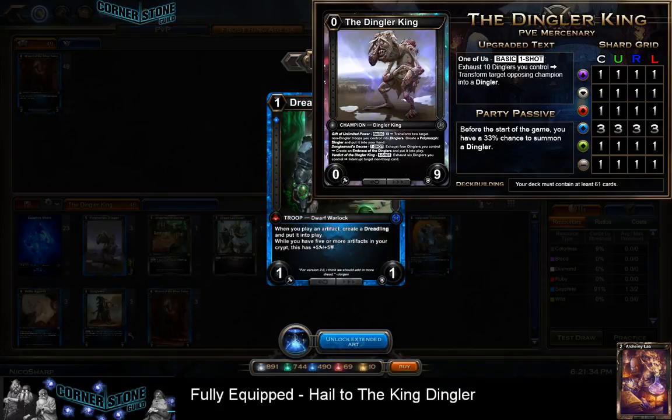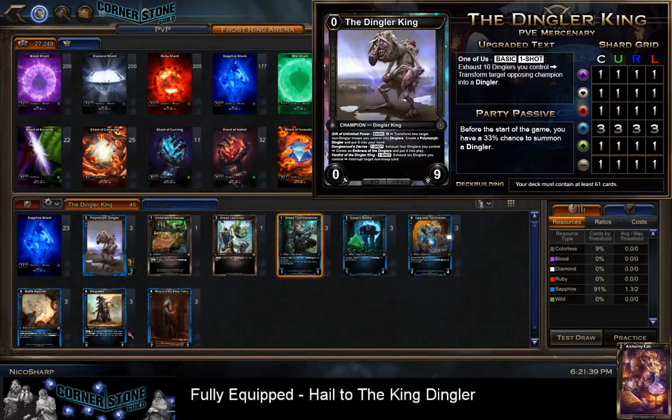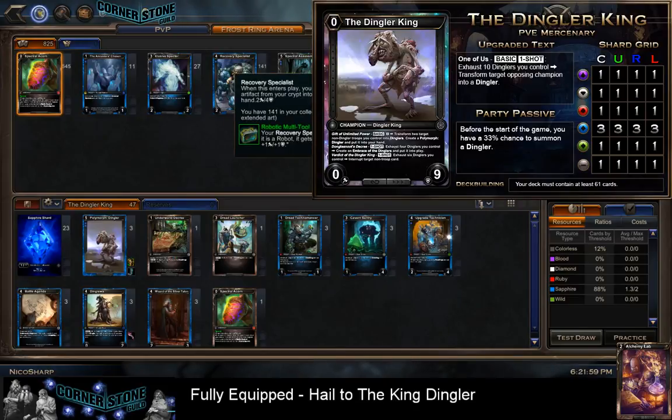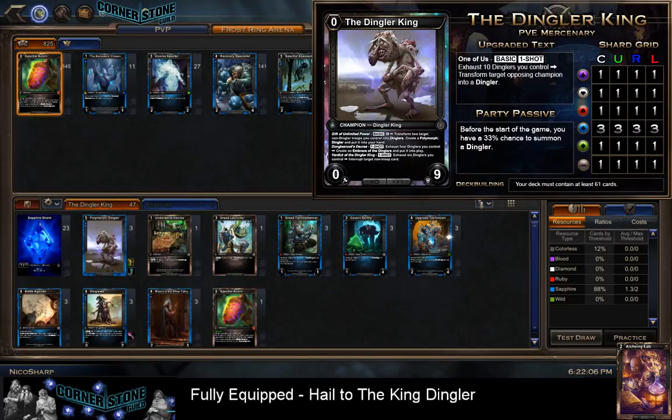By including Dread Technomancer, we need to play some artifacts to make him worth it. The other option is creating Replicas, which are artifacts. If we go the Replica route, we can play anything that makes Replica copies - and a lot of Sapphire cards do that. One of the next things we might look at is Replicas.